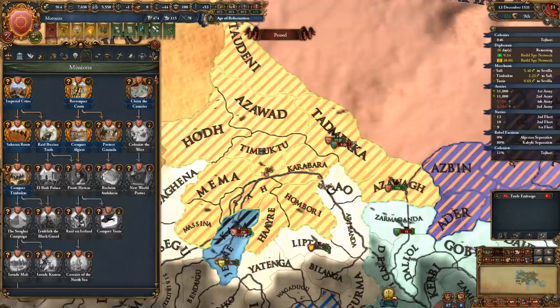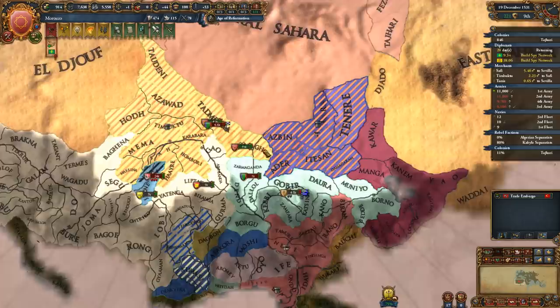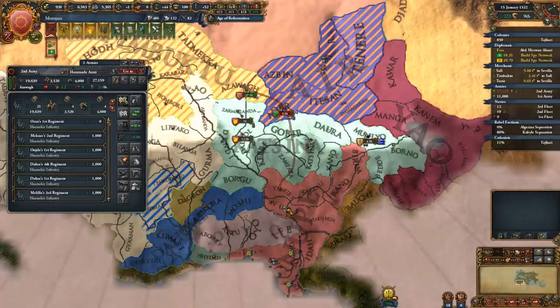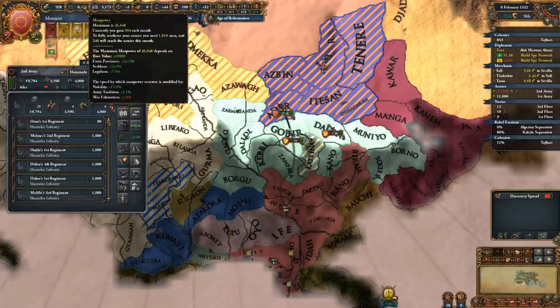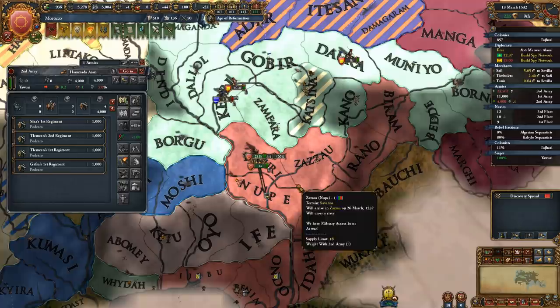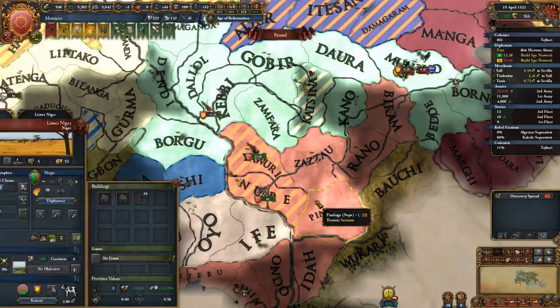Believe it or not, there actually is a lot of base tax down here that's pretty easy to acquire. Should we go after Nupe? We could. The question is, where is this guy's army? We could go after Nupe - I've got a siege leader I can put in charge there, we can march there. It's kind of expensive as far as manpower but it ain't the worst deal. Just a real quick siege, something really fast - should be able to do it within 30 days. Let's go after Nupe.